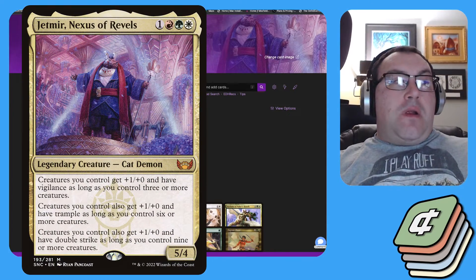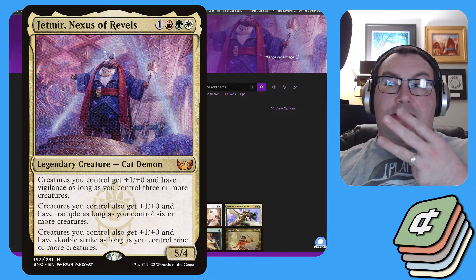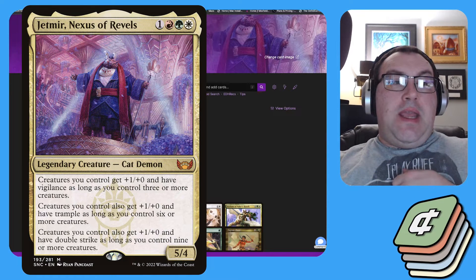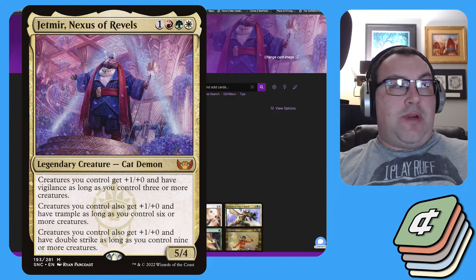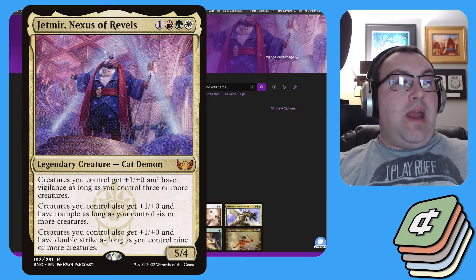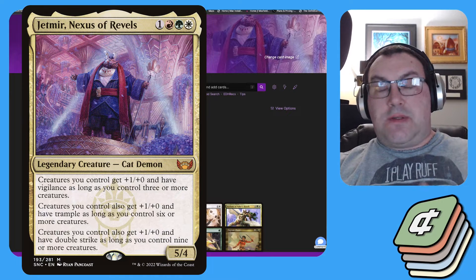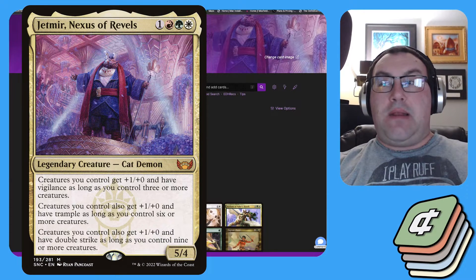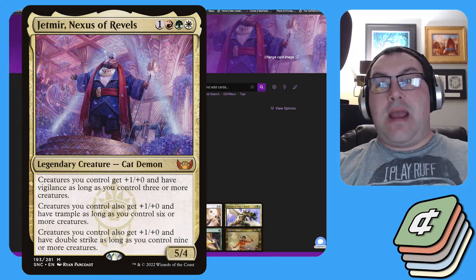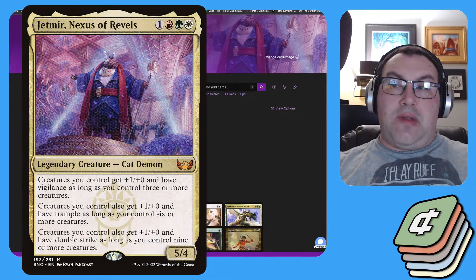Jet Mirror is a 5/4 Cat Demon for white, green, red, and a colorless. It has three static abilities. The first is creatures you control get +1/+0 and have vigilance as long as you control three or more creatures. The second is they get +1/+0 and trample if you control six creatures. And the last one is they get +1/+0 and double strike if you control nine or more creatures.